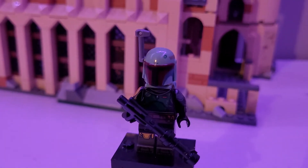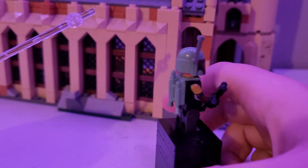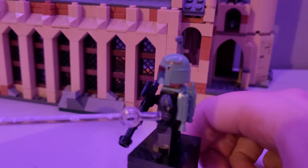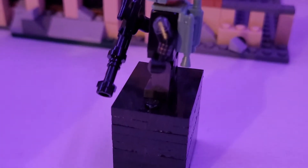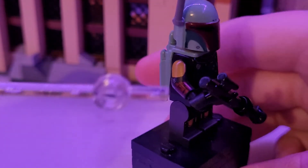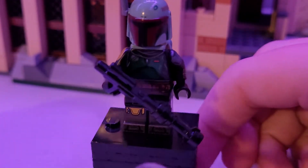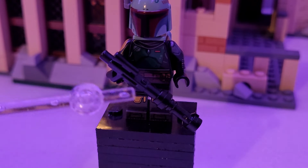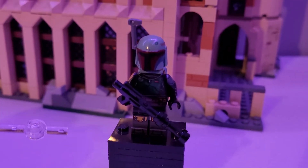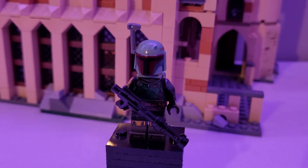Boba's figure is partly custom — I used almost all the real LEGO figure because I think the Boba figure is one thing they did really well. I gave him a Black Widow hand because I couldn't find his other arm, and I gave him a blaster with a lightsaber hilt connected to it to make a different-style blaster. I actually made two Boba figures.